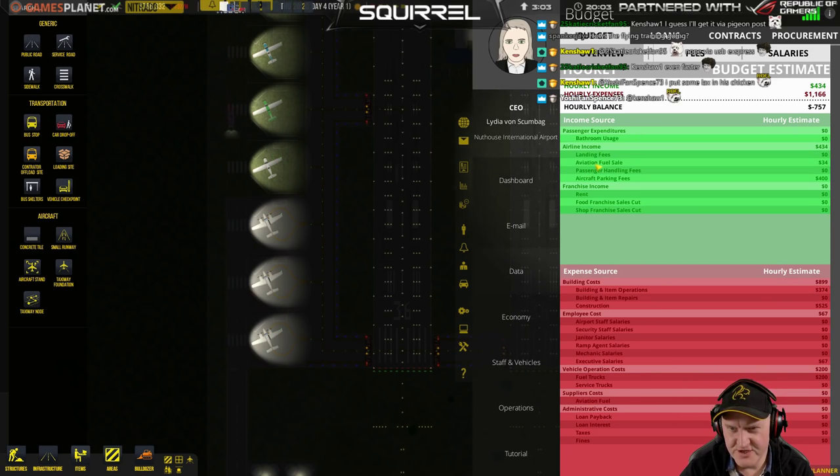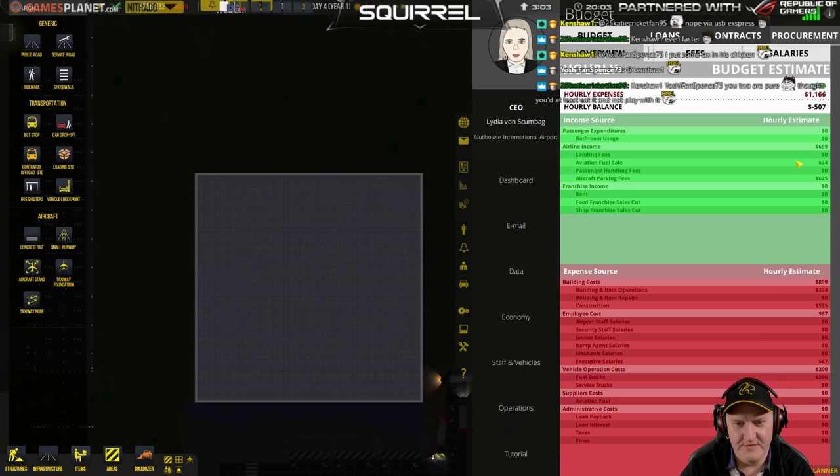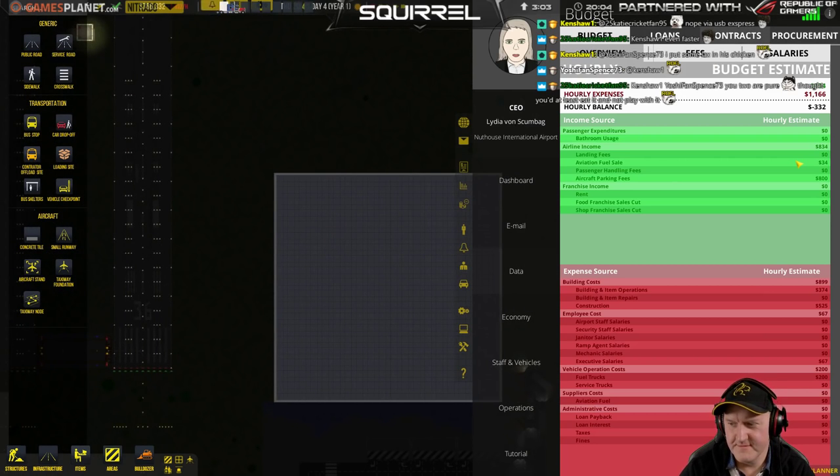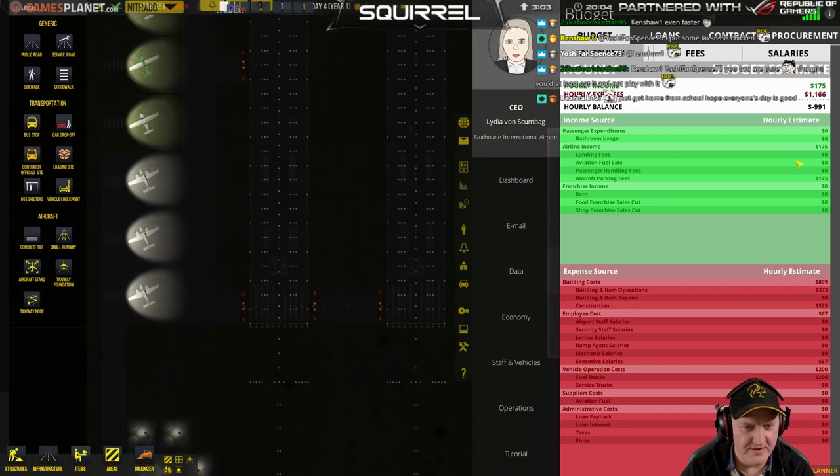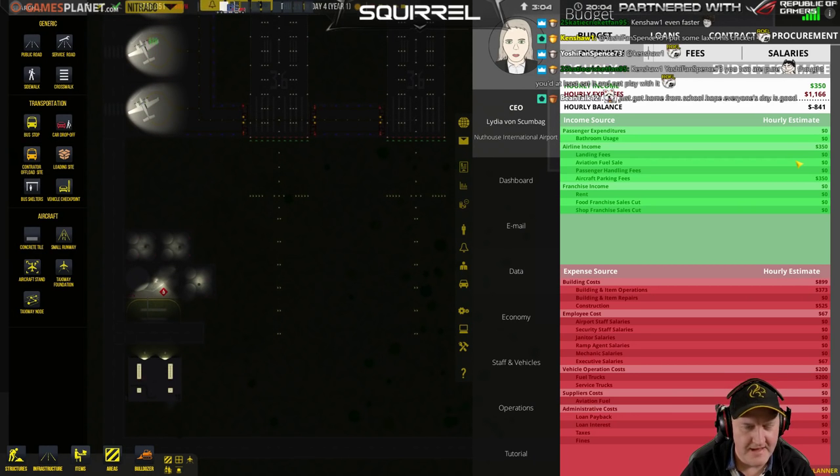How much should we actually get in aviation fuel? $34. Wait a minute. I'm paying $200 to operate four vehicles and I'm only getting $34 back in fuel sales. Is that just because it's night time? Maybe in daytime it would be a lot more, but that's a bit insane. Let me accelerate time here. $200 an hour for some fuel trucks that are doing around absolutely nothing. That burns, man.